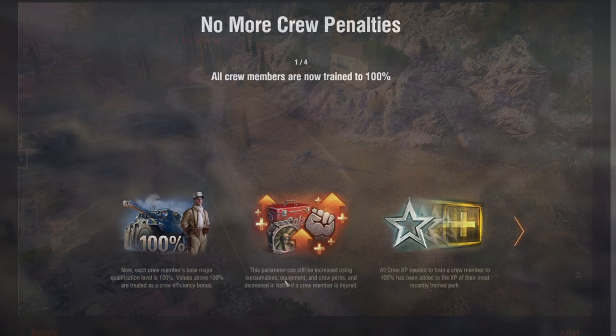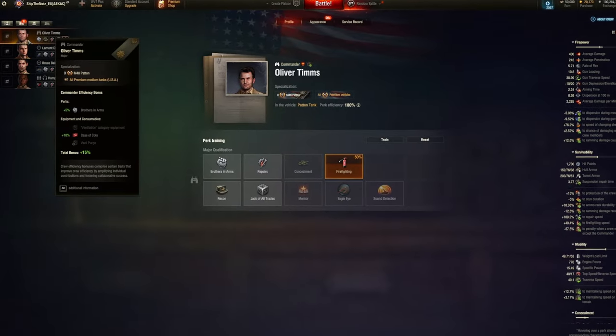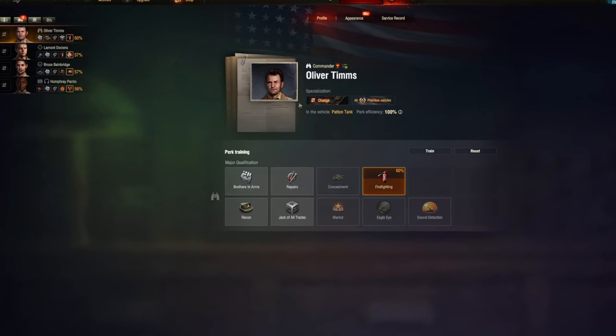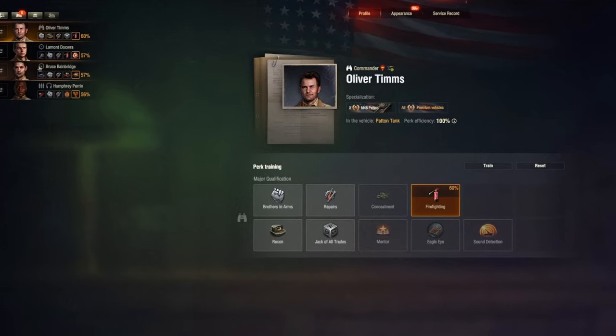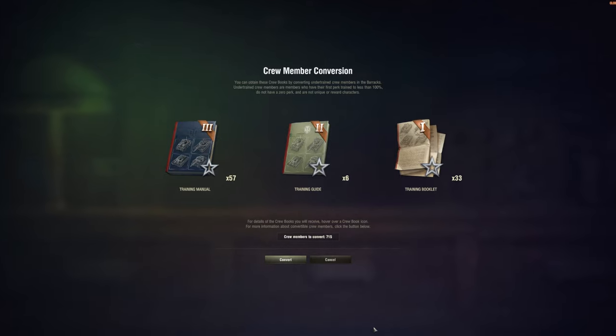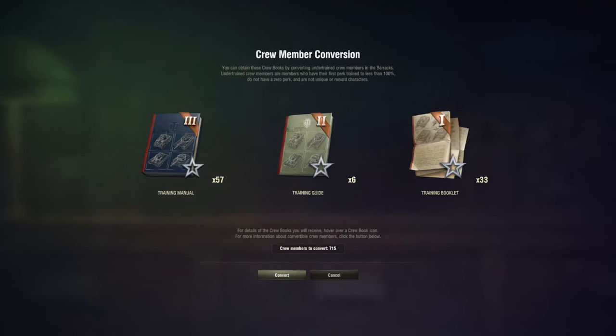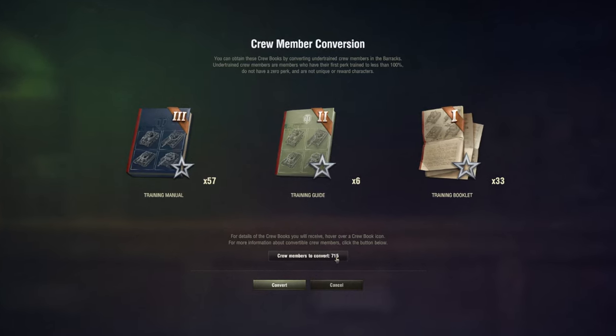A new crew update means all crew members will now be 100% from the start, so any new tank you buy comes with a 100% crew already. A Barracks cleanup is also happening, where you can convert all under-100% crew members sitting in the Barracks — not in vehicles — who didn't have their first skill fully trained into crew books. They've also changed how moving crew members works together with respecialization.